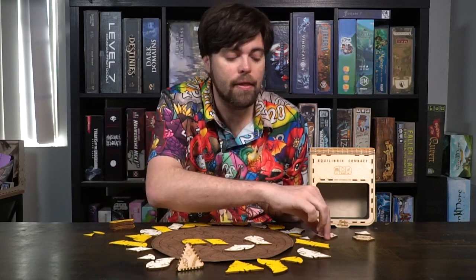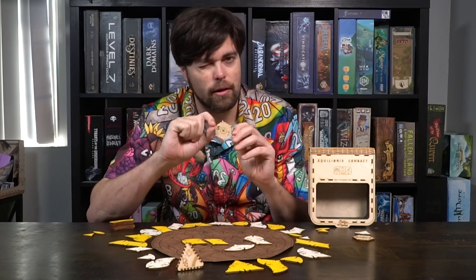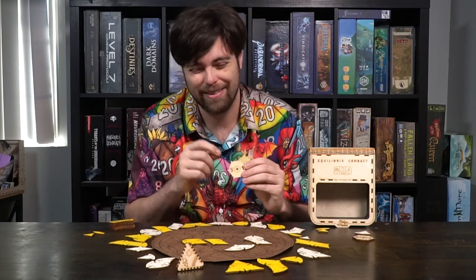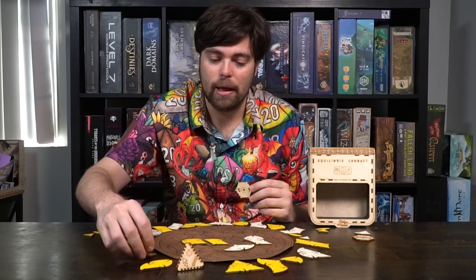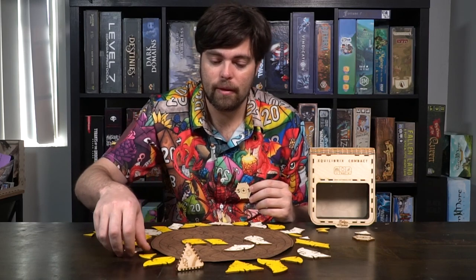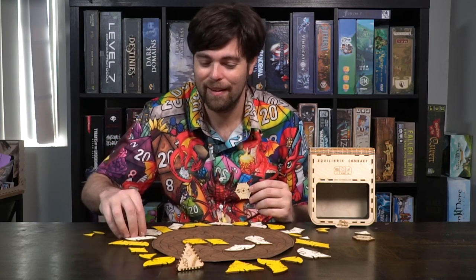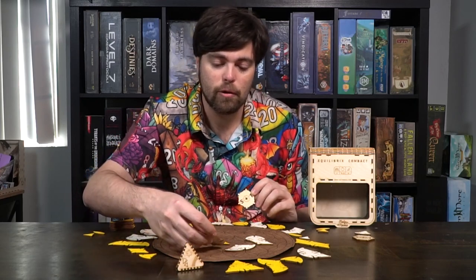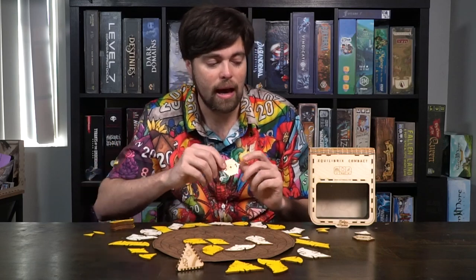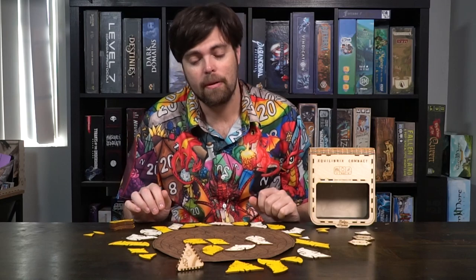Speaking of breaking rules, the five-plus-one piece is a way that you can actually break the rules. So if the yellow player wants to break the rules and there are more than five dots, they can pass this token along to the other player and break that rule. However, if you don't have any of those tokens, you're not going to be able to break the rule.